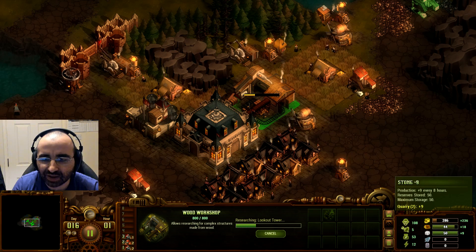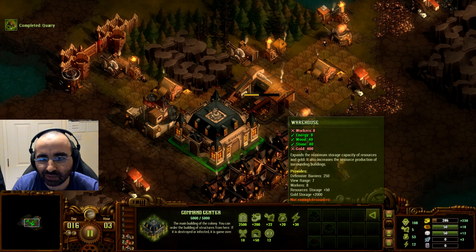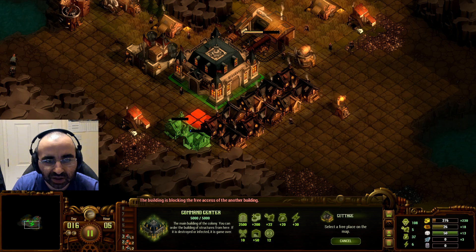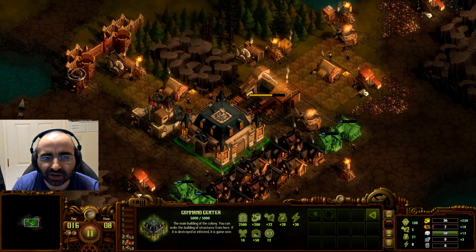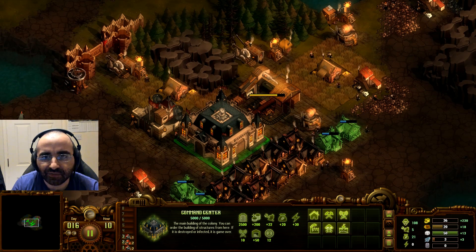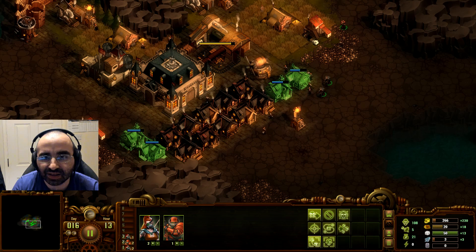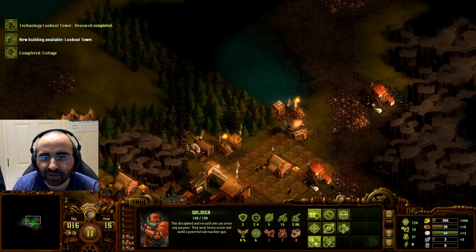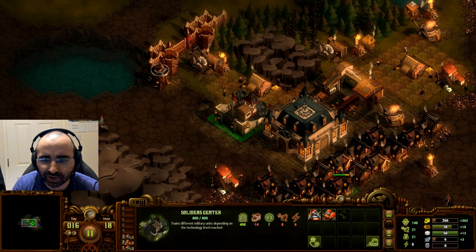We're capped out on stone and wood, so we should build warehouses. But again we need more workers — we're always short on workers, which is really irritating. Let's build some more cottages: one here, one here, one there, one there — four more cottages on the way so we can get enough workers, build a warehouse, and increase the maximum resource capacity. I'm very wary of the fact that I don't have any defense in this whole section. Be careful — it literally can take one zombie to convert your entire base, so you really have to be careful.